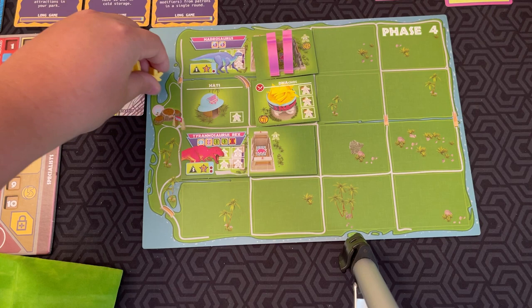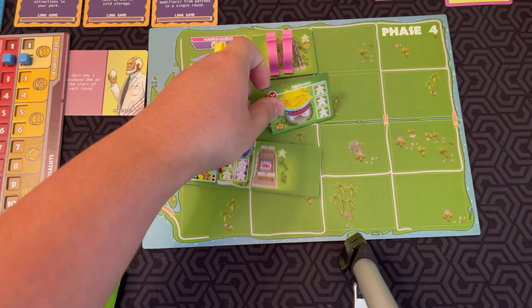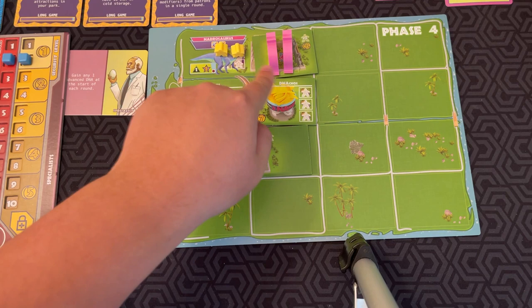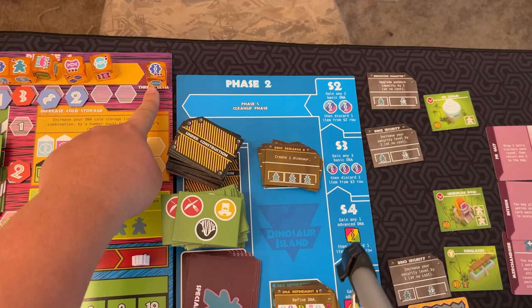You collect one dollar for every patron you draw from the bag. Then it's time to put your patrons in your park. With the restaurant, you have the option to either get a victory point or get two coins. For the dinosaur exhibit, you can put a patron there for every dinosaur you have.